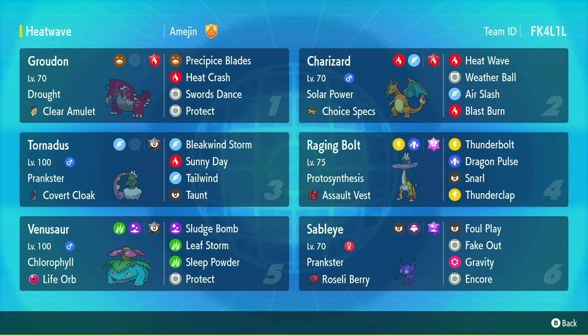Now Blast Burn is more of a last resort option - don't go clickin' and spammin' that. But on this team we've also got Venusaur. We've got a Life Orb Venusaur here with Sleep Powder, Leaf Storm, Sludge Bomb. We've got Groudon to set the sun, and he has Precipice Blades. We've got Tornadus for the Tailwind and the Sunny Day manual setting, with Bleak Wind. We've got Charizard with Heat Wave and Venusaur with Sleep Powder.